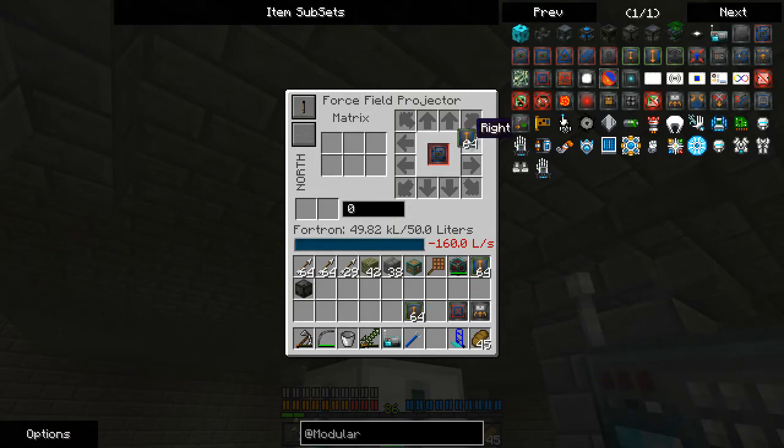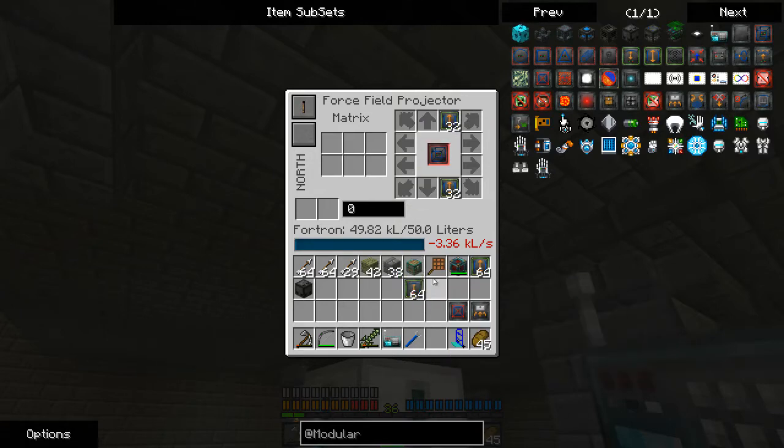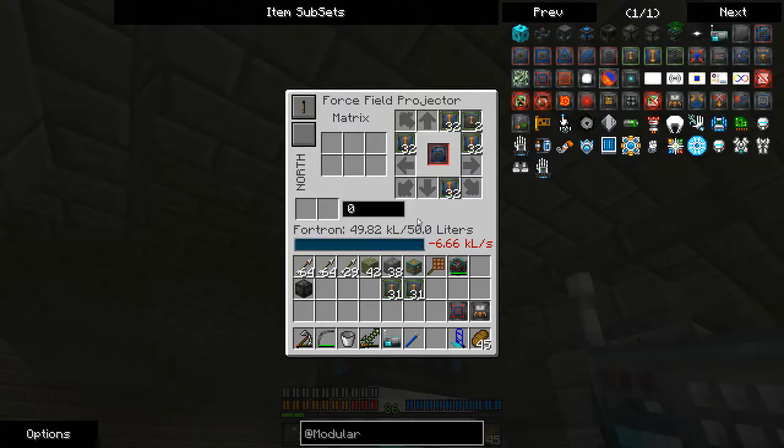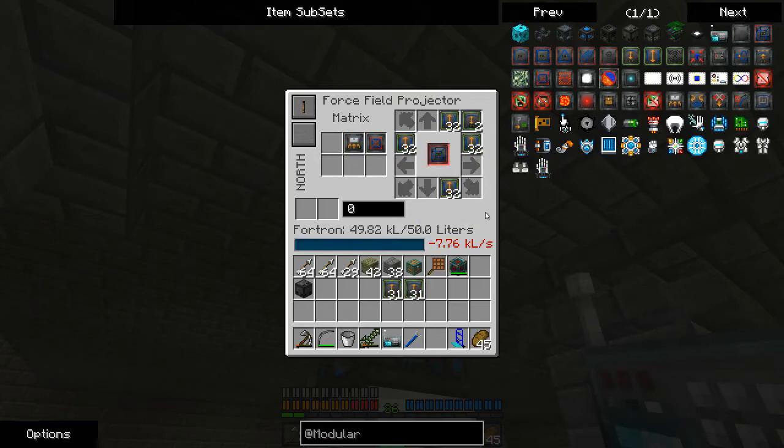I'm pretty sure it drains power. What we're going to do is put 32, 32, 32, 32 — we're going to translate it up two blocks. We should be able to support that, I hope. Although the moment — oops, that is not where I want you. Might be able to handle that.